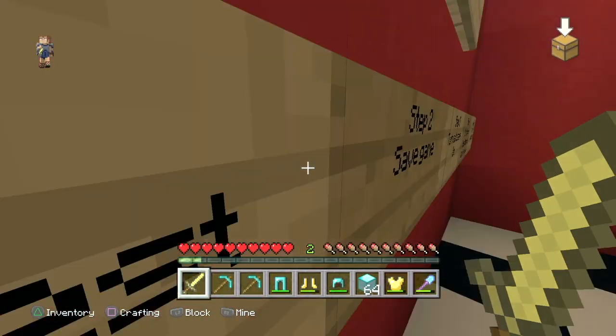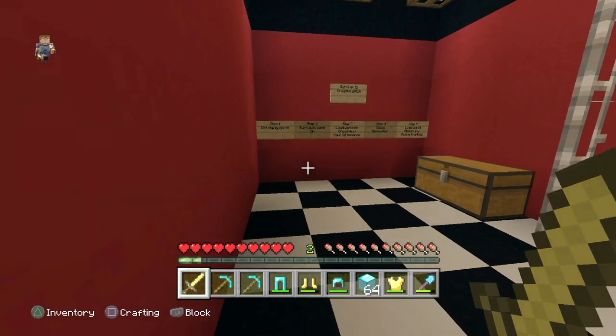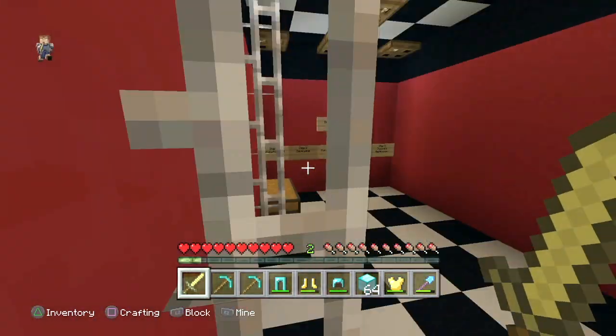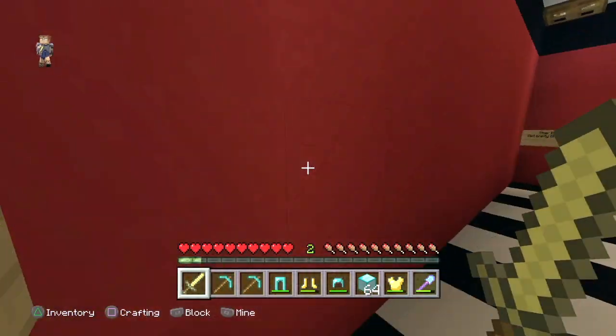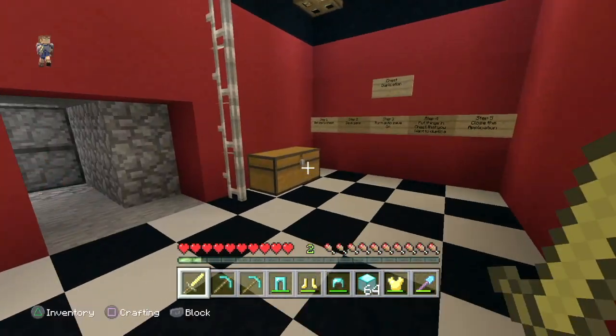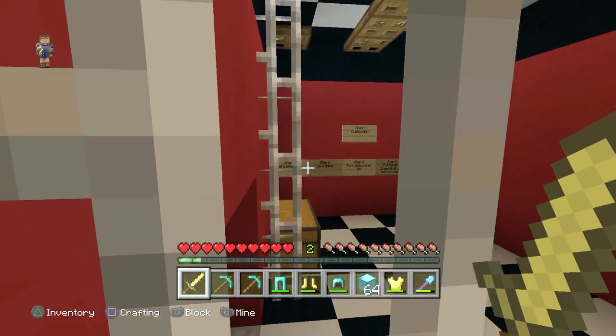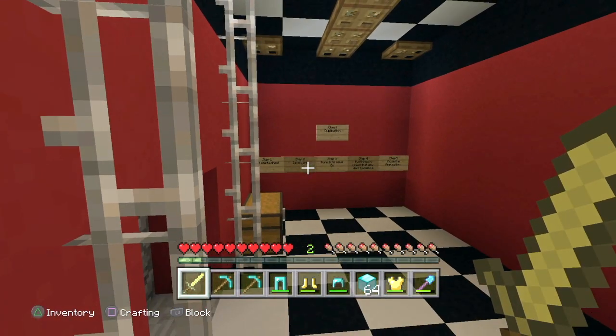What is up guys, this is Thundercat Gaming here today with another YouTube video. Today I am going to be showing you an easy duplication glitch that you can do in survival. It can duplicate anything — whether it's armor, diamond blocks, weapons, enchantments, even eggs, heads, or anything. It can duplicate any item in the game.